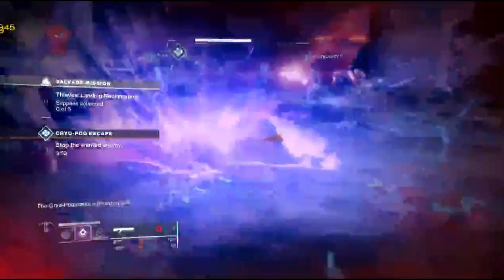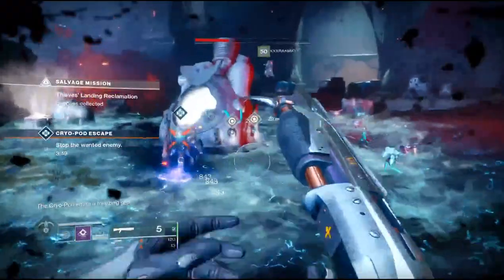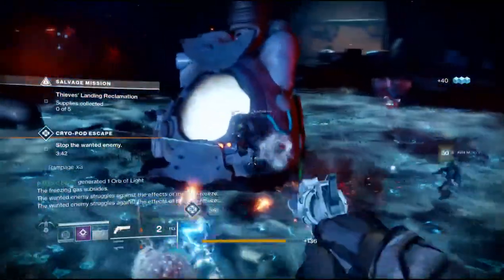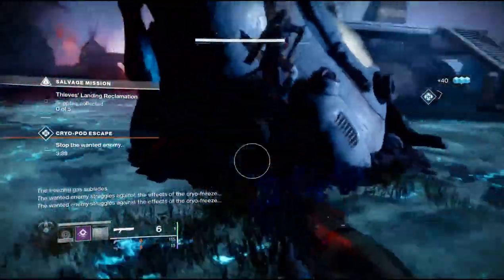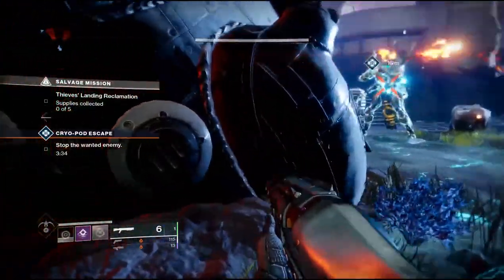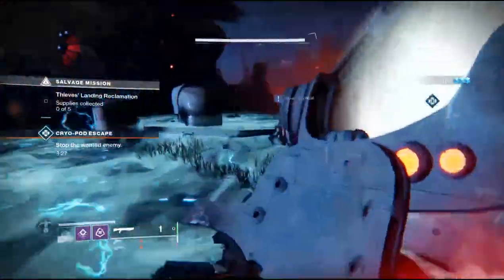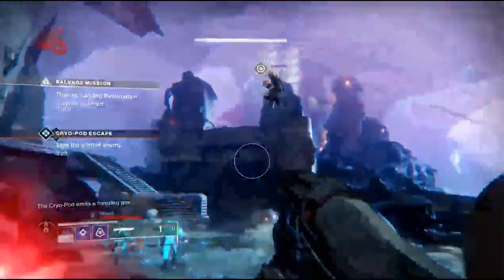You do get two ghost fragments if you turn public events heroic. The cryopod is probably the easiest one to turn heroic - shoot those little steamer pods on the side, grab the orb, and hit the mini boss with that orb. These little portal pod things are what you need to shoot when they start steaming; it'll release the orb for you to pick up and then you just throw it at the boss.